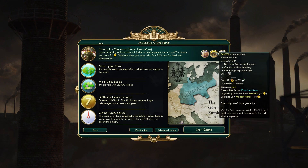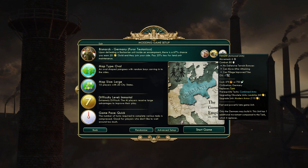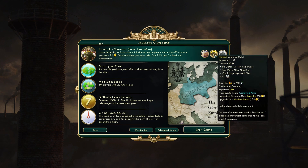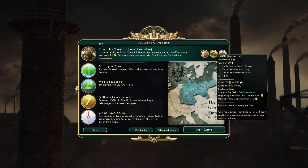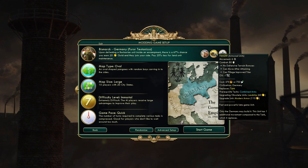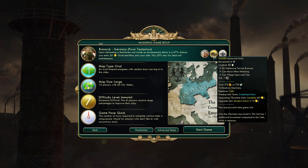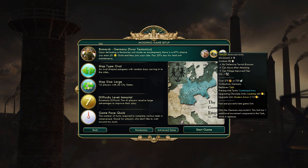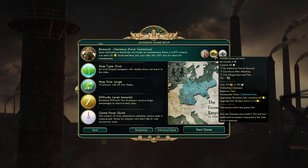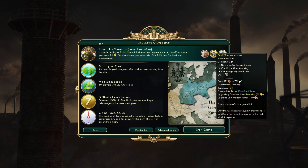The Panzer is Germany's unique unit. It is a tank replacement that is stronger — 80 combat strength instead of 70, and 6 movement instead of 5. If you go Autocracy and get the Ideology Tenant Lightning Warfare, it becomes a 7-movement unit with extra combat strength and can ignore zone of control, so you can pretty much run it anywhere. We're going to try and get these things with as many promotions as we can and take everybody out using Panzers.